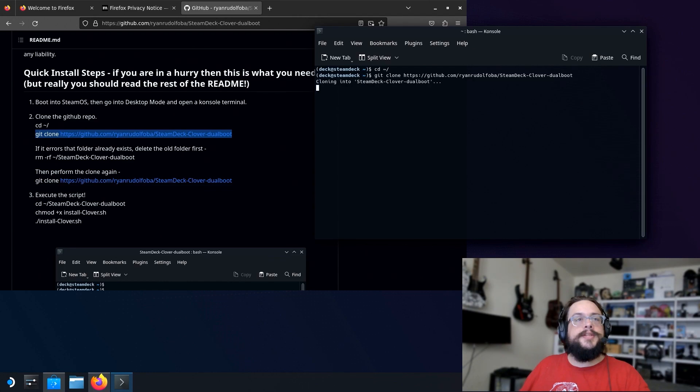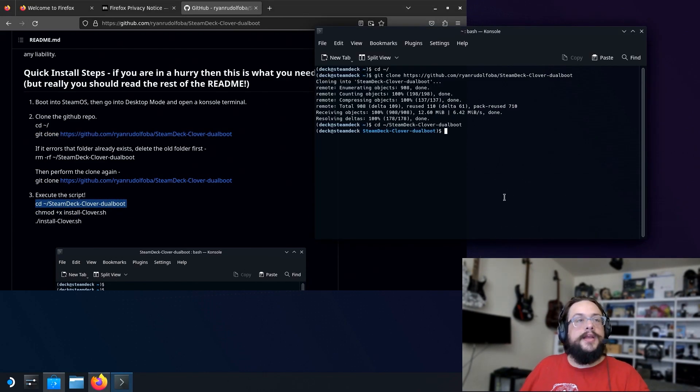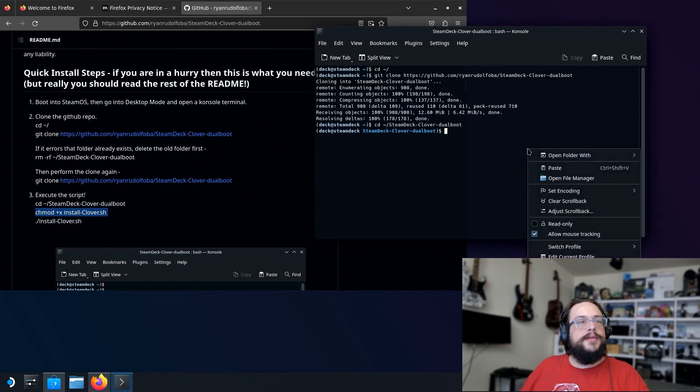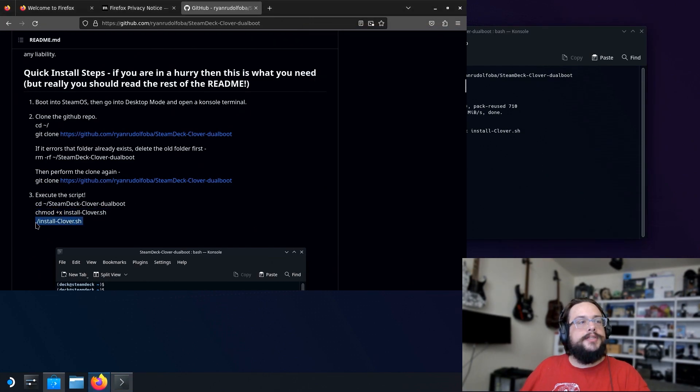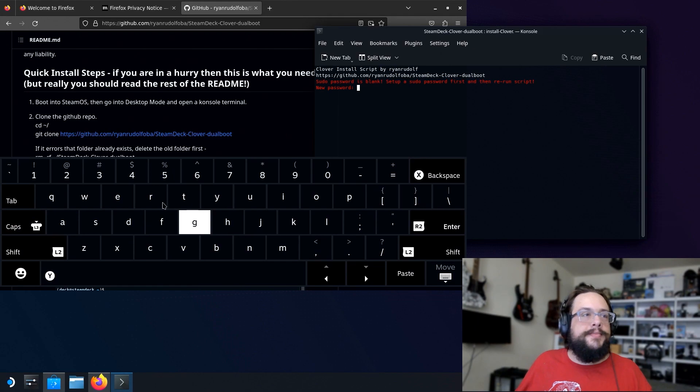Copy the first command and paste it into the console. Then copy and paste the git clone command — you can press the A button to submit — and it will download the repository with no errors. Copy and paste the command to navigate into that folder and press A. Then paste the command to set the security permissions on the install script and press A.